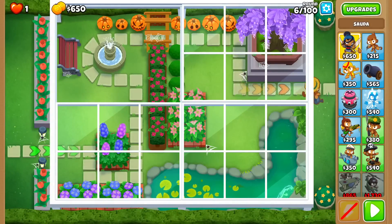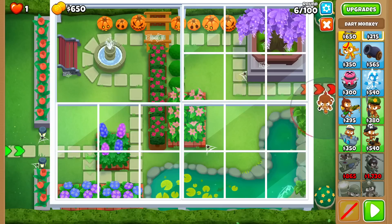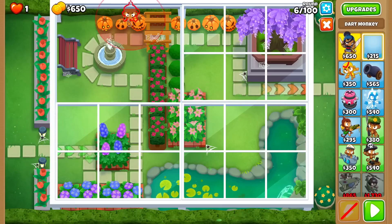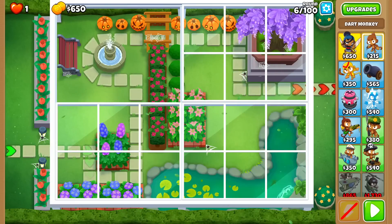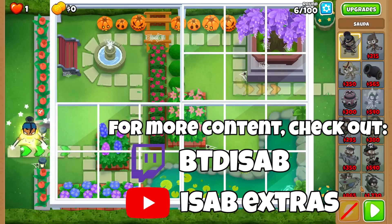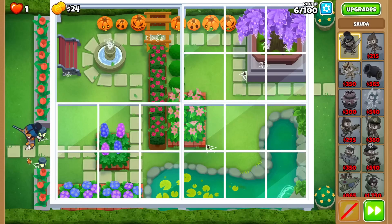The only boundaries for places we can use towers is on the right side, which is only a thin strip for small towers like Dart Monkey, or on the left side. Nothing else in the covered area can be used, so that's why I got Sawdust to make the early game very easy, because she solos even on a short straight line. She beats Round 6.